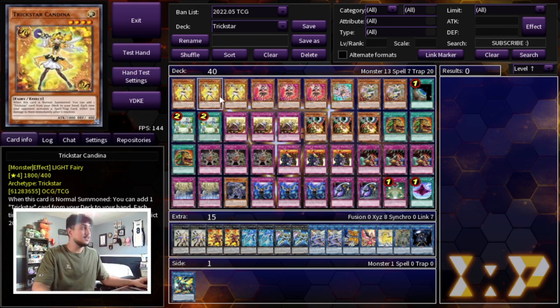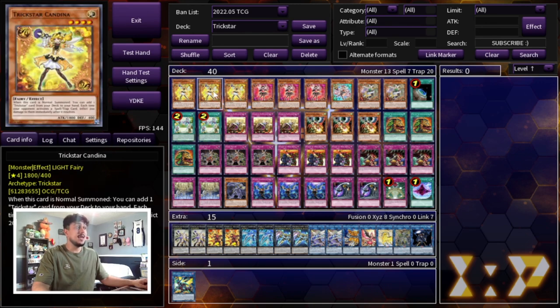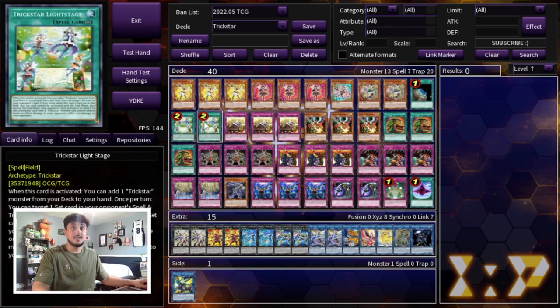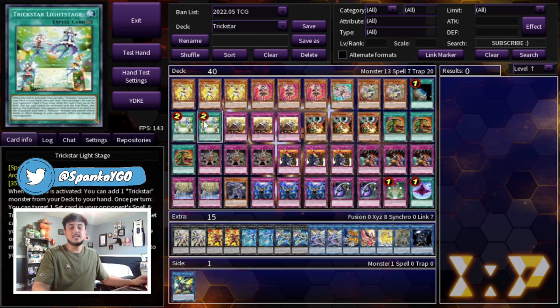Because Light Stage came back to two, we're playing one Terraforming as well as two Light Stage. The one Terraforming is viable now because we have two Light Stage. Hopefully on the upcoming banlist we get Light Stage back to three, but for right now these ratios make sense because now you can actually Candina and search for your Reincarnation rather than needing to search for your Light Stage right away. With the Terraforming availability it makes Light Stage a little bit easier to get into.